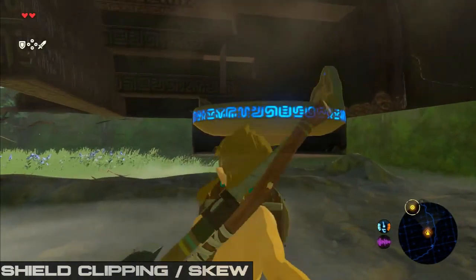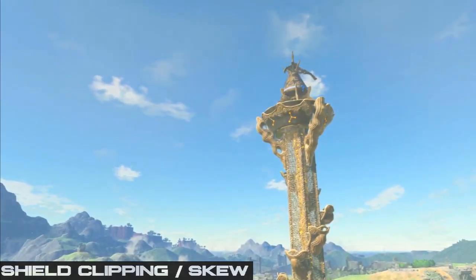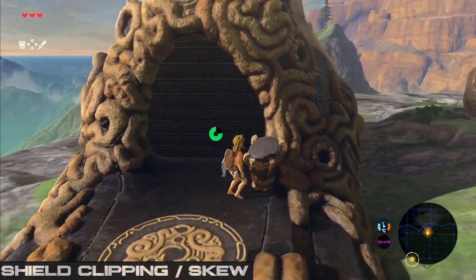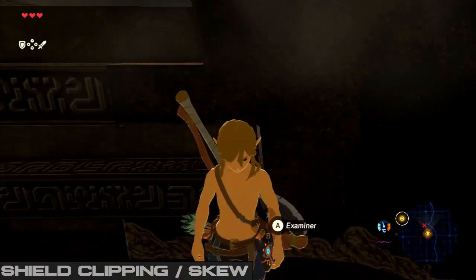Clipping into shrines with a shield clip allows us to skip the first tower on the Great Plateau in a speedrun. Without the activation of this tower no shrines will normally be unlocked, but their pedestals are actually active, so to access them we need to clip into them.